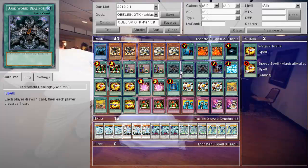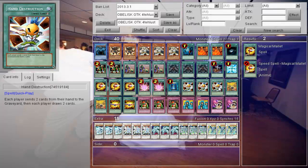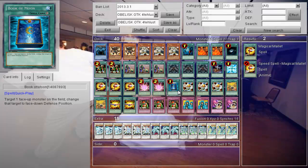These cards are here just to draw more cards — discard-draw or send-to-the-Graveyard-draw effects. There's also Pokémon — I don't know why that's in there, I just felt it should be in there.